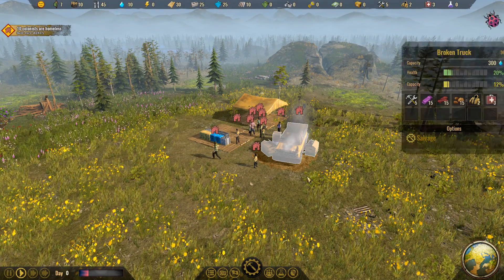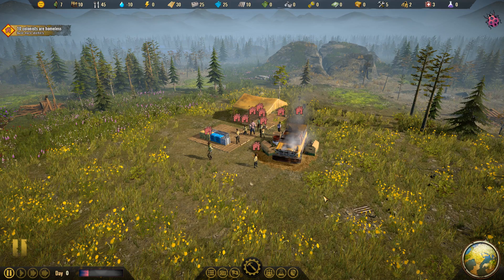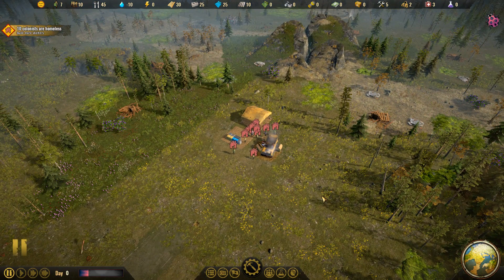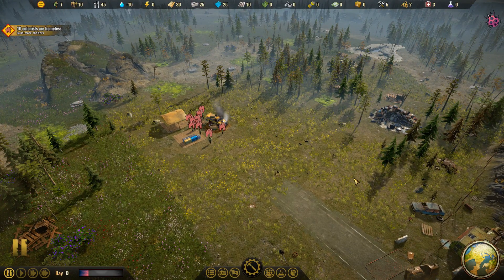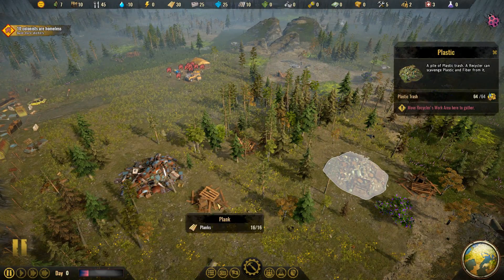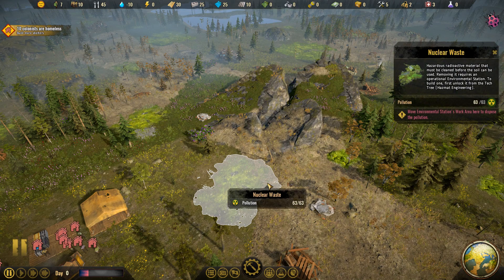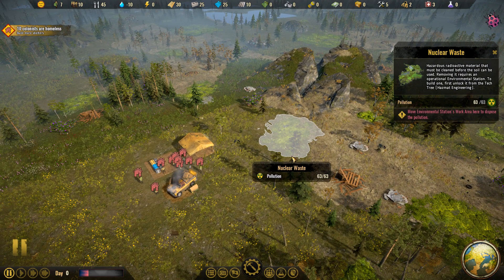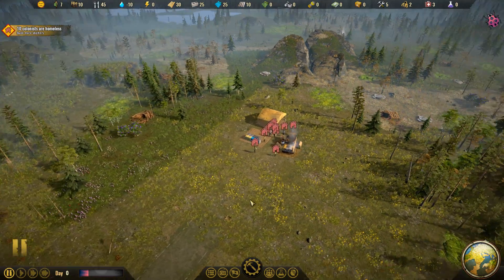Welcome to our new colony. We have a broken down truck, a stockpile of food storage, and 10 homeless colonists — we should probably fix that. This is our starting map, looks a little bit bleak. Lots of resources littering the ground, including giant piles of metal and plastic, lumber, and concrete. There are also splotches of nuclear waste, which mostly exist to get in your way and prevent you from building in that area — and don't step in it, because it's quite hazardous for your health.